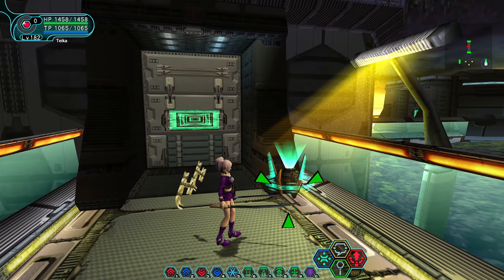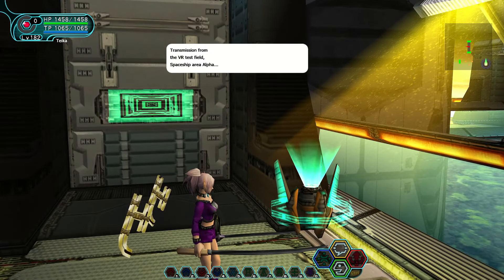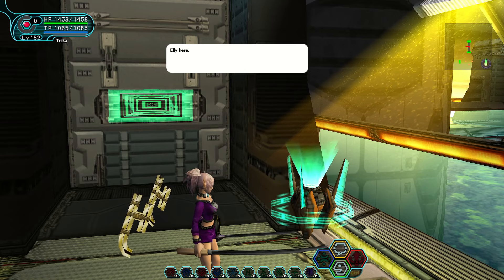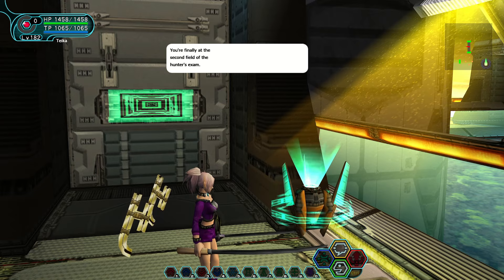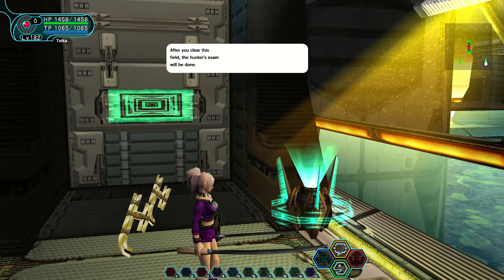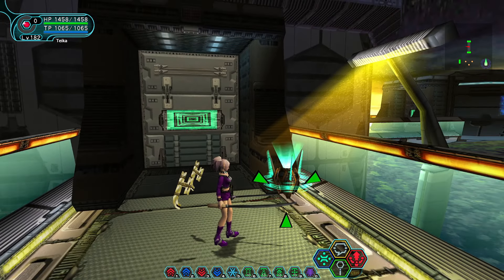We've got a message pod from Ellie. Transmission from the VR test field, Spaceship Area Alpha. Accessing Hunter Taker. Taker, this is the lab. Ellie here, contacting from Spaceship Area Alpha. You're finally at the second field of the Hunter's Exam. After you clear this field, the Hunter's Exam will be done. So do your best and good luck. It's a really simple message to start us off.